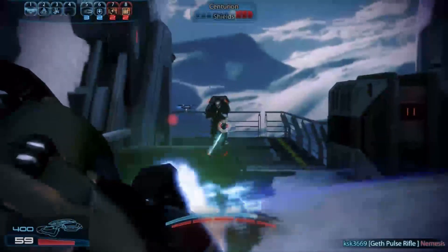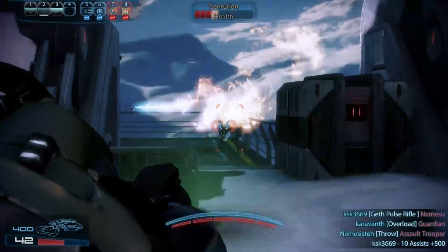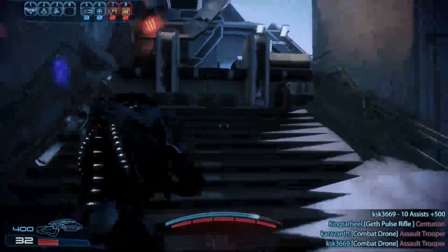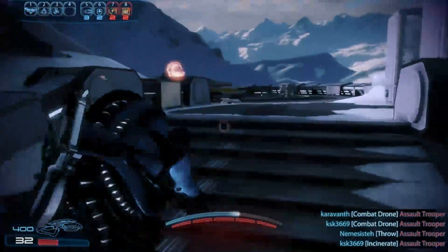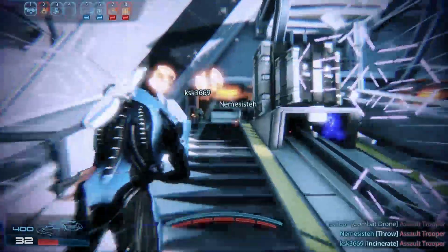So first thing I want to talk about is the turret — you can see the flamethrower going there. If it's close range with the flamethrower, it's pretty much over for a lot of enemies, especially on the bronze level. Silver level obviously is not going to be that easy.